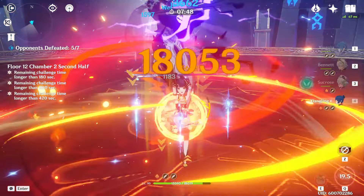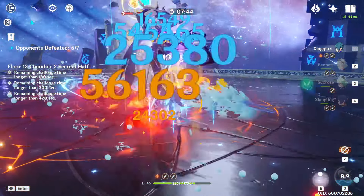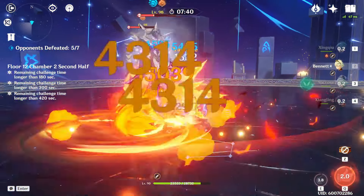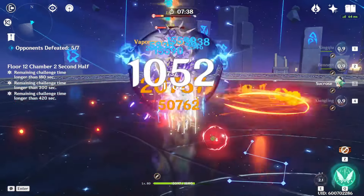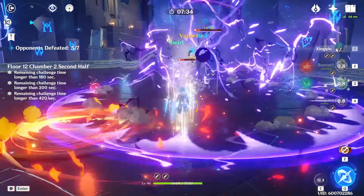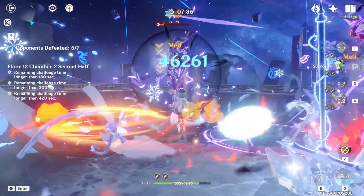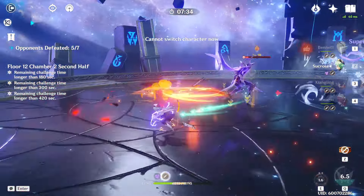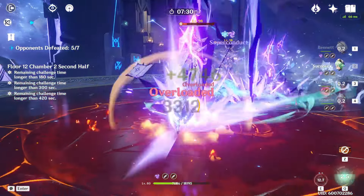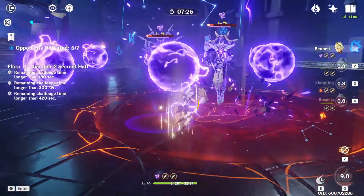As my rotation's damage starts to ramp up, I alternate my focus to try to keep the lectors' HP as close to each other as possible. The goal is to get them to enter the shield phase as close together and at roughly the same time. After they enter the shield phase they can't be knocked back anymore, so it's really important to get them close together before they phase. If they phase while spread out, it's much harder to get a 3-star clear because you'll have to spend much more time breaking their shields one by one.